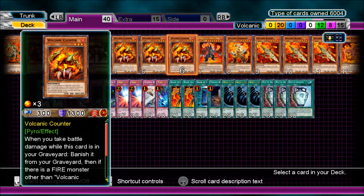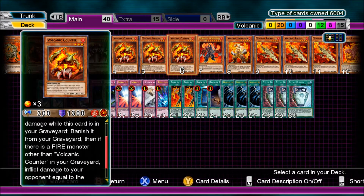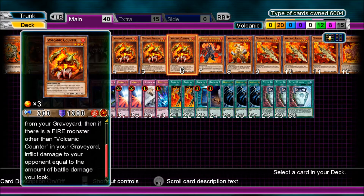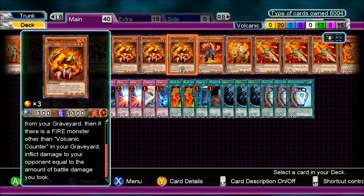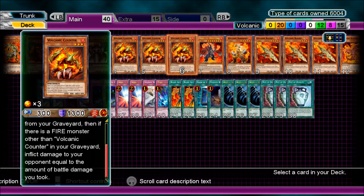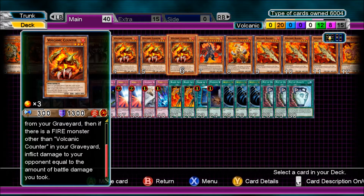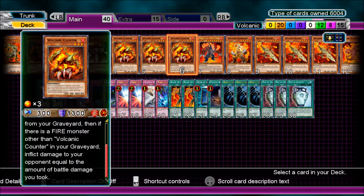3 Volcanic Counter. When you take battle damage while this card is in the graveyard, banish it from your graveyard. Then if there is a fire monster other than Volcanic Counter in your graveyard, inflict damage to your opponent equal to the amount of battle damage you took. So especially if you take big direct attacks, you can inflict the same amount of damage back. If your opponent isn't high on life points and they want to attack you, they're going to have to take some damage for it.